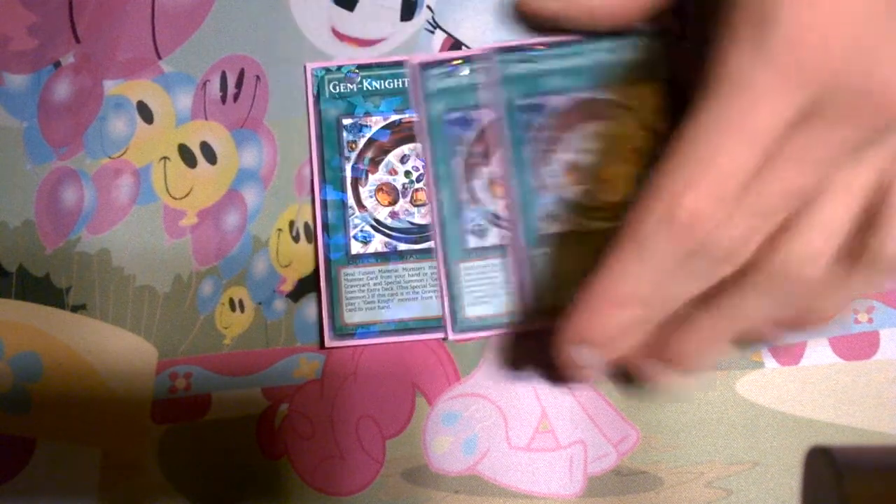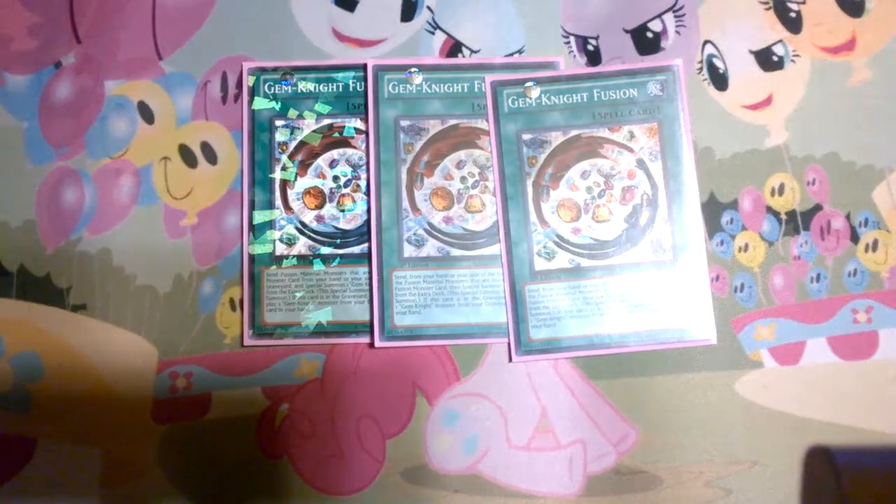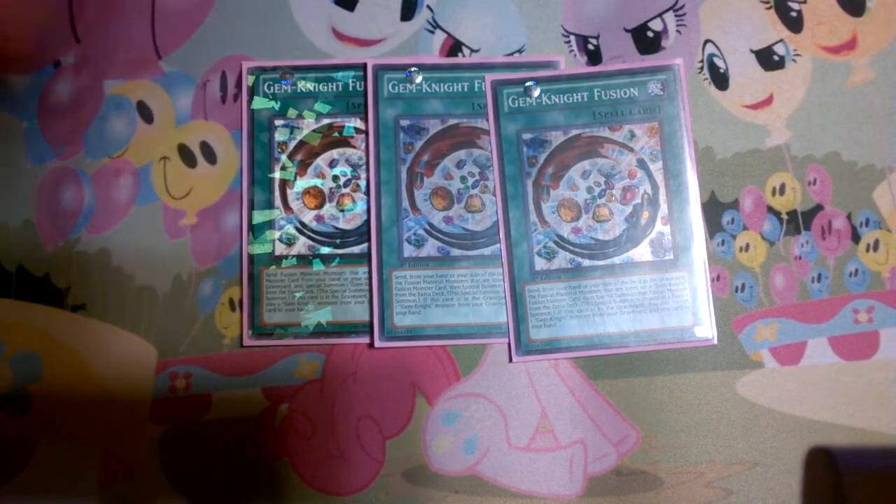Next, triple Gemnite Fusion. Not as broken as Miracle Fusion, but still a really good card — as long as you have targets to banish, you can keep adding it to your hand over and over in the same turn. That's what gives you your OTK. Some people drop it to two because you can reuse it, but I just want to see it in my opening hand more, so I run it at three. I don't want to banish a Gemnite unless it's Obsidian or Lazuli, because the other guys are really vital for OTKs or other plays in general.